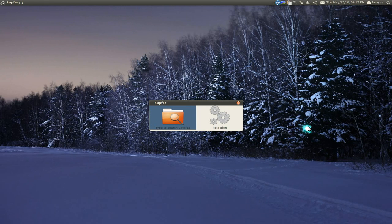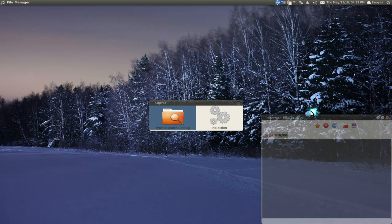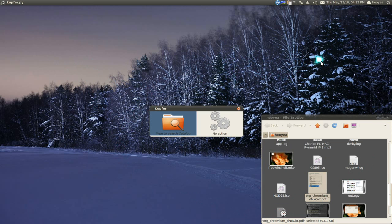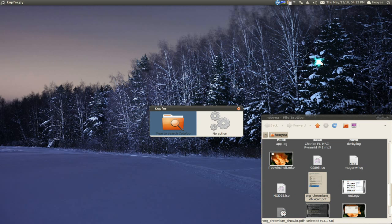Now let's get into triggers, which are kind of like global hotkeys. Let me give you an example. I'll open a folder and say I want to send this PDF to the desktop. I just highlight it — that's all you have to do.